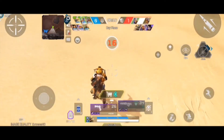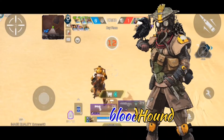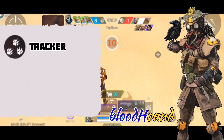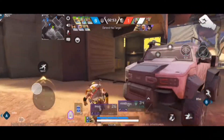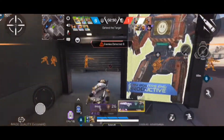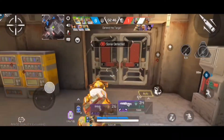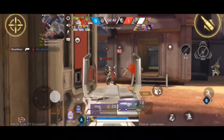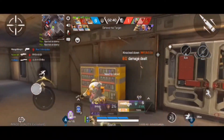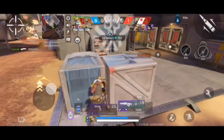This is Bloodhound. He's really after some blood. The abilities of this character are tracker, I hunt, and allfather. The first ability is the eye, which reveals the enemy. The second is the tracker, which shows the recent footprints of the enemy.